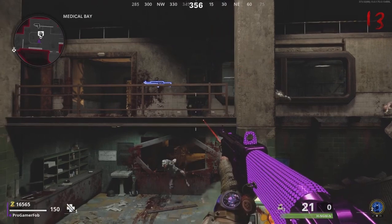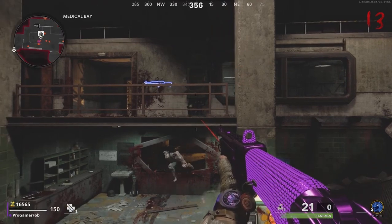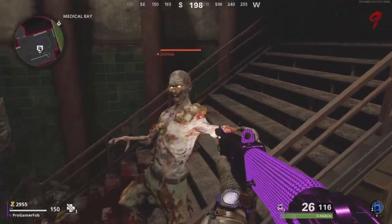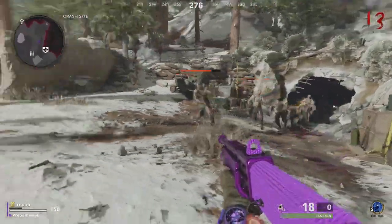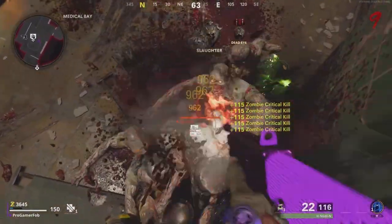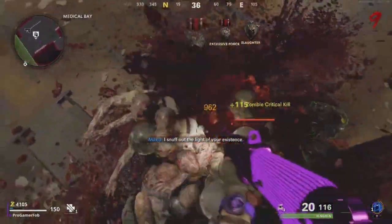When you're in this glitch, the Megaton will not come after you. You can see on the minimap right now the Megaton is way over there and not moving. But once I get off and start running around, it comes towards me.